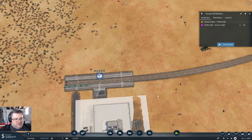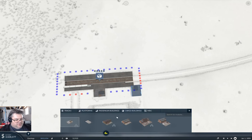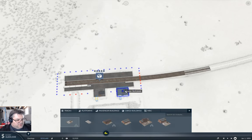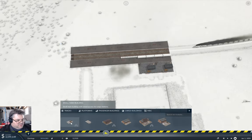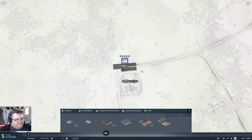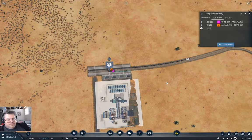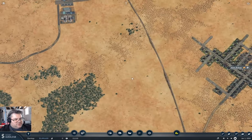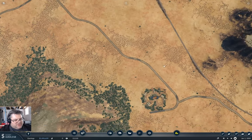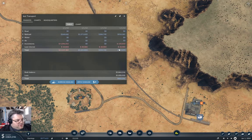We can do the same thing here. If I configure this, I could put U and U, take that out, put U and U. That'll give us a 200 capacity there. It will come with an increased cost, of course, but that's perfectly fine. We are coming in net positive here. In fact, we don't have a loan now.